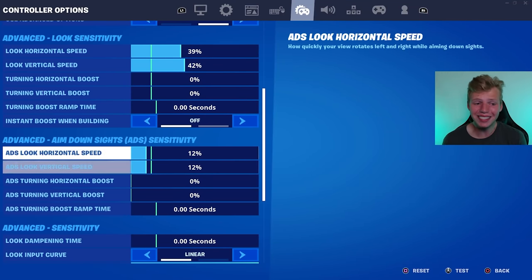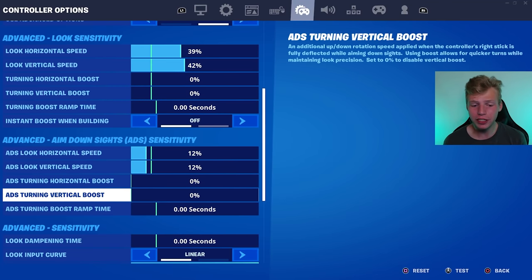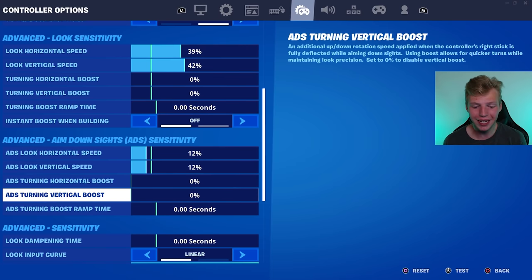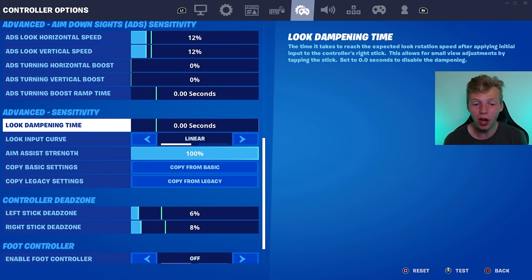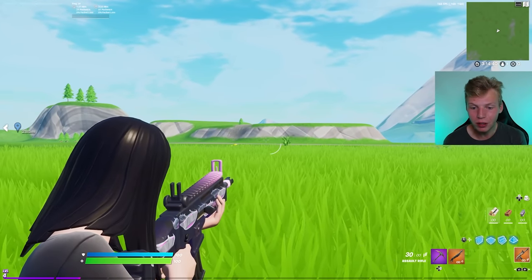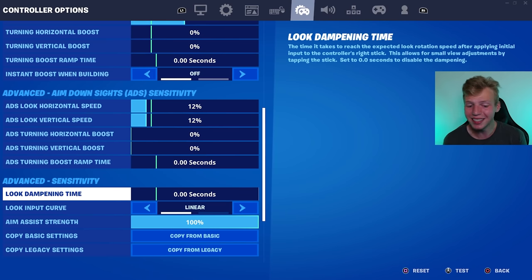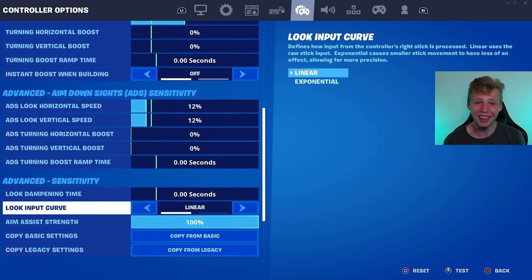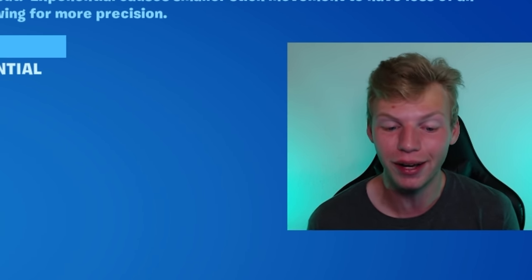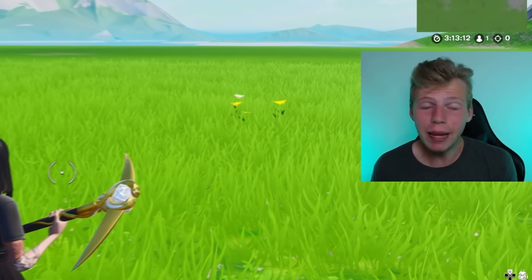The boosts for ADS sense are the same as the boosts for look sense — the normal ADS sense is satisfactory so we don't need any of the boosts: 0%, 0%, 0 seconds. For look dampening time, all our sensitivities are perfect and we can make tiny adjustments with our ADS sense, so look dampening time is at 0 seconds. Look input curve is on linear — the much superior look input curve. So those are the best controller settings for Season 8, and here's me using these exact settings in Season 8.